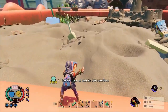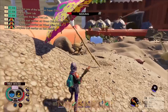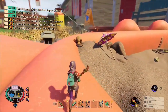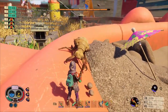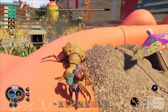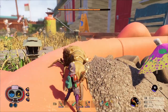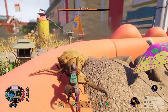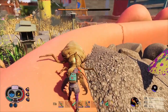We'll want to head left from the zip line and we should come to this little umbrella here, and we've already woken up our first antlion. I'm just taking him on with an ant club because that's the best weapon I've got right now. Timing your blocks perfectly will really help you out here — one hit from this guy can take more than half your health off, so if you're not timing those blocks perfectly you might die pretty soon.